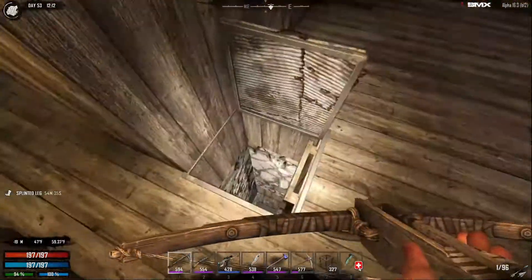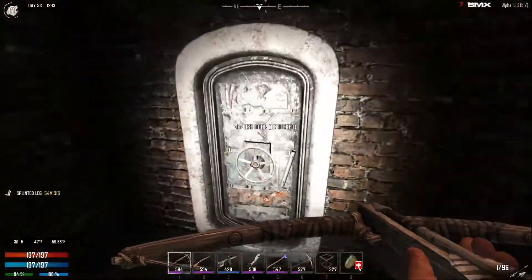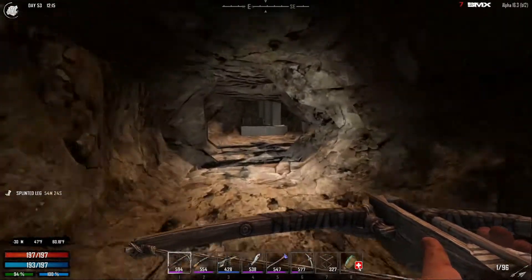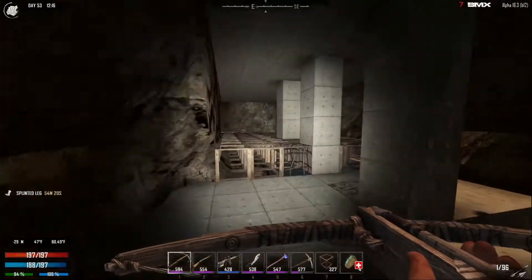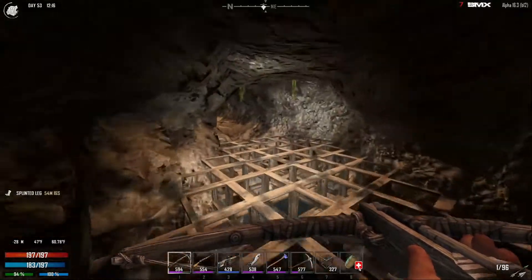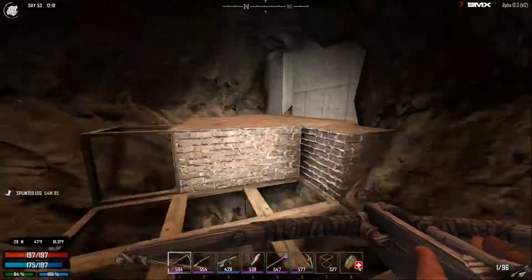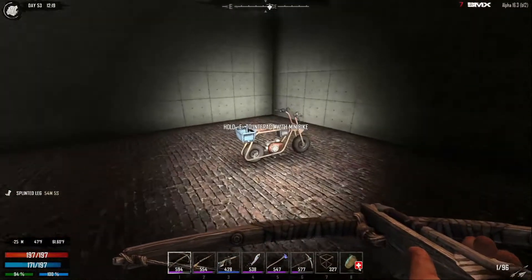Let's go. Get the mini bike. So yeah, we're going to go up to where we've set up the screamer trap above our new forge room, and upgrade the spikes to steel so they last longer and do more damage. Lots to do.